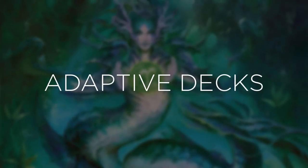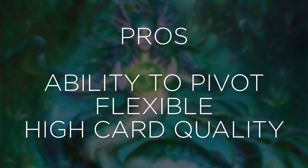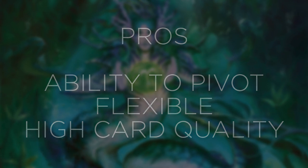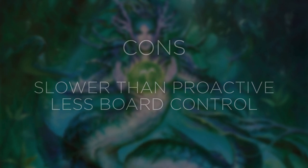Finally, we have adaptive decks. Adaptive decks are a hybrid of the proactive and disruptive deck types. Basically, depending on a matchup, an adaptive deck can change its strategies from a proactive plan to a more disruptive plan. For example, if an adaptive deck sits down at a table and sees that it has two proactive decks in the pod, it knows it probably won't be able to outrace them, so it may switch to a more disruptive strategy.